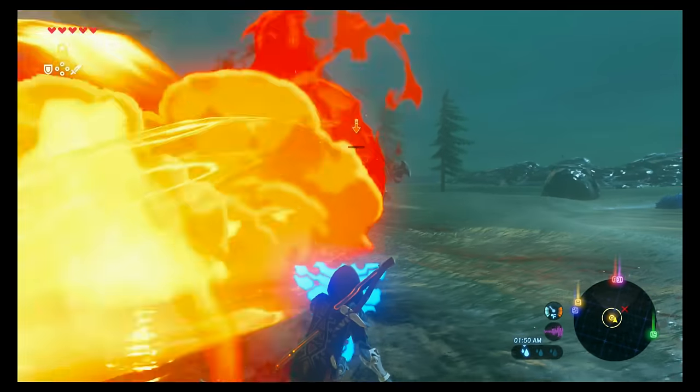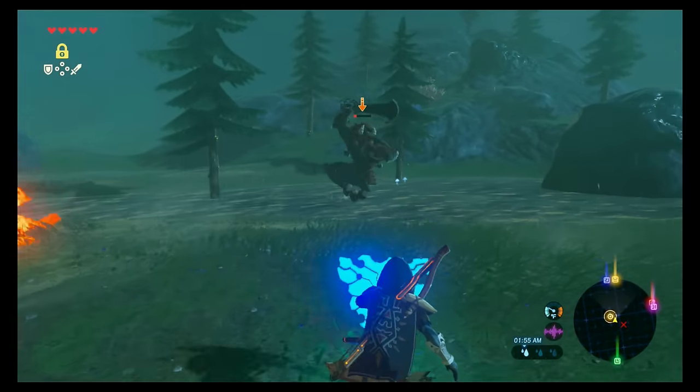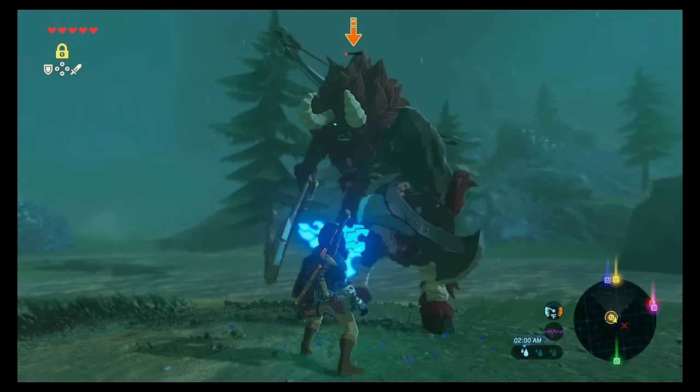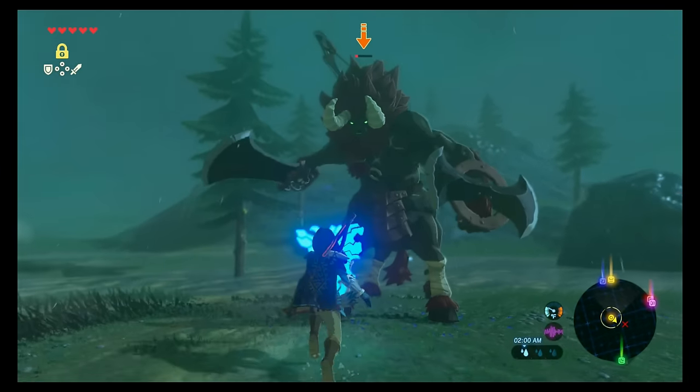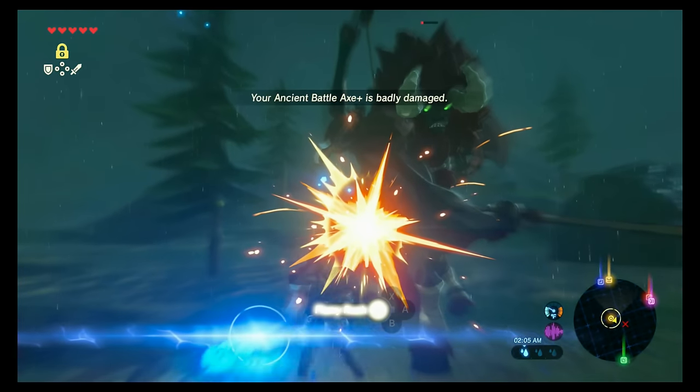You can also hide behind those trees when he does his charges, but I wouldn't recommend doing it for the fireballs — I'm not sure if the fireballs go through the trees or not. When he does the charge and runs into the tree, the tree doesn't break.